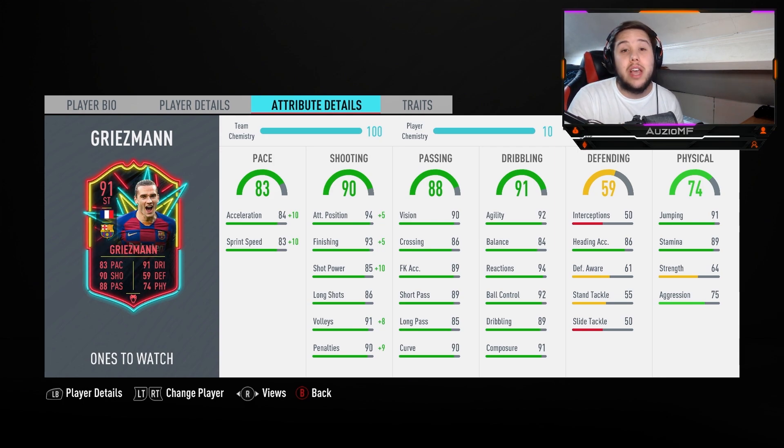The 92 agility with the 84 balance, I believe, is the second biggest issue on this card or maybe even the third. With 94 reactions, 92 ball control, 89 dribbling and 91 composure, I'm expecting this guy to take a very nice and composed touch, be very calm on the ball, and do the little quick turn so he can spin his opponent inside out.